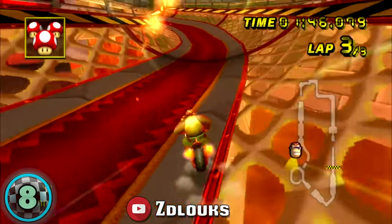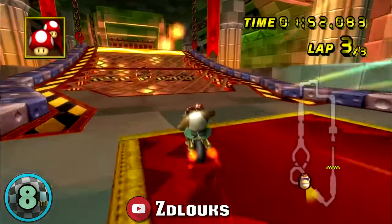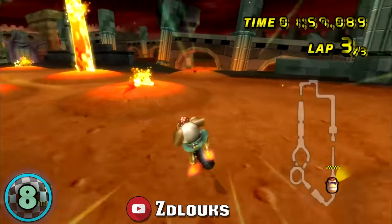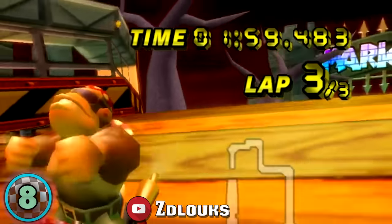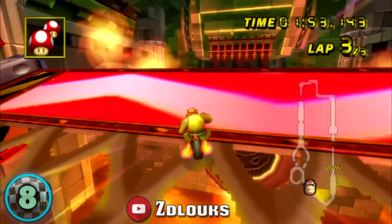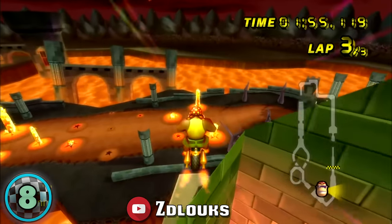Heading on to number 8, the Bowser's Castle ending glitch, discovered by Blaze MSX in 2016. Because of this two-stream shortcut, TASer Zack proved it was possible to go sub 2 minutes on Bowser's Castle. Zack achieves this through using rapid-fire hopping, getting massive airtime and bypassing the collision of the wall to cut the last turn of the track.